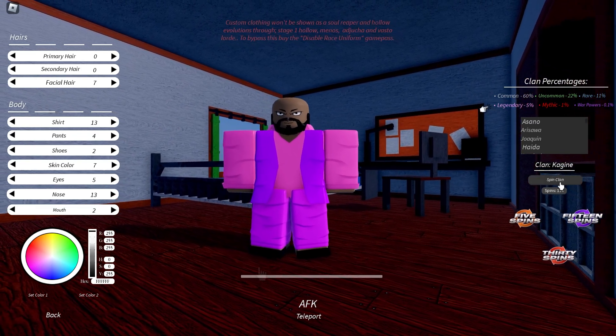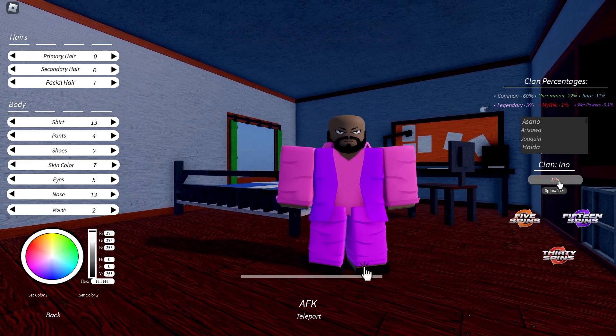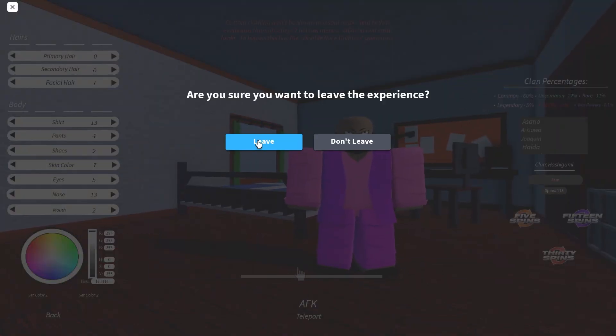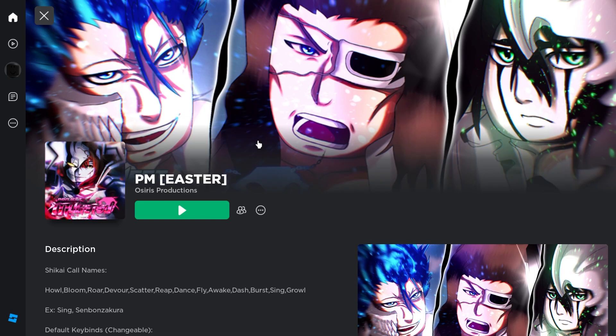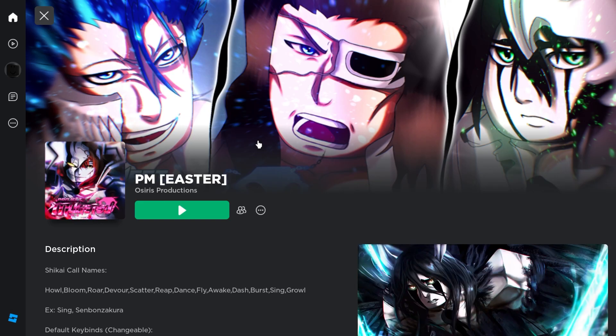So I'm going to show you guys how to do it. I'm going to click Spin Clan and get ready to leave. It's starting to slow down — and I saw Oshima. So I left when I saw Oshima, and I'm going to join back right now.